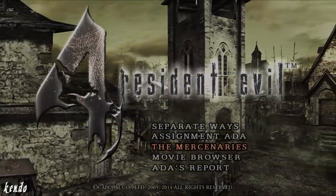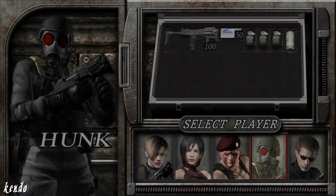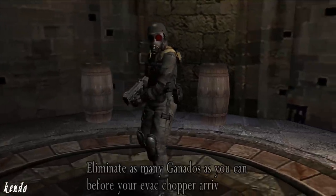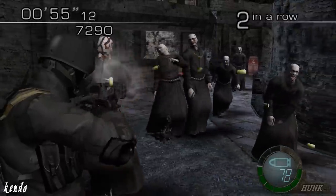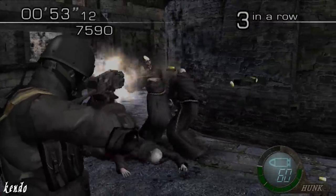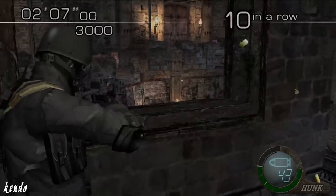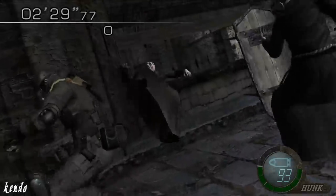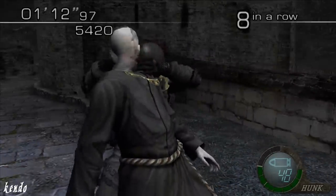After completing Resident Evil 4, the Mercenaries Mode returns along with our favorite Umbrella Security Service agent, Hunk, making his first reappearance since 1998. Once again, he enters the operation lightly equipped with nothing more than his own custom TMP and a couple grenades. This isn't a bad option either, since this means there will only be TMP ammo to scavenge, and his custom variant performs well in both close and long-distance engagements. Unlike the three other Mercenaries, he doesn't bring a knife to the battle. But who really needs one when you have hundreds of bullets to break open boxes and lethal hand-to-hand combat skills?